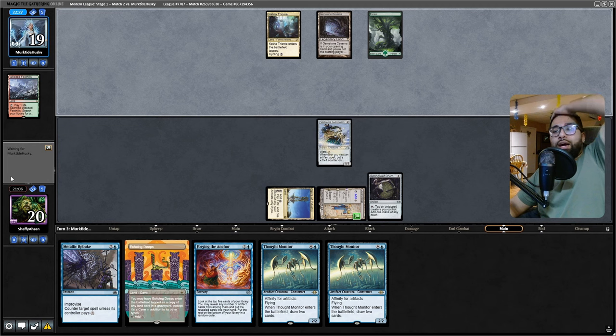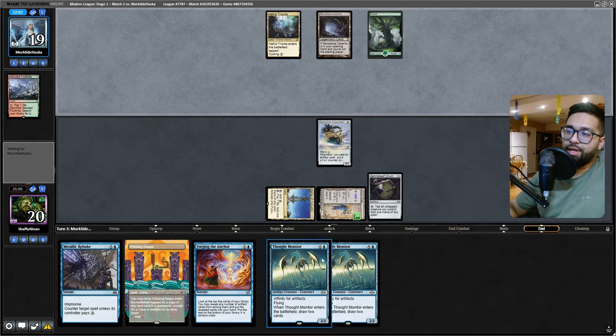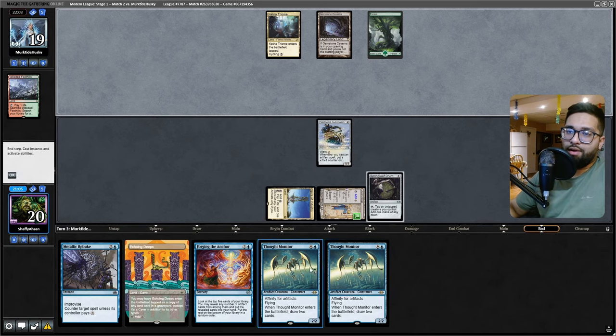Safest is to go off now with Rhinos — if you want to cascade into Rhinos, do it now. Cascading into Rhinos isn't the biggest problem for me, but cascading into Living End — that's a matchup where I need to hard mulligan into something. Looks like this might be a bit more grindy. Let's see what happens here. Double Thought Monitor, not a lot of artifacts though.